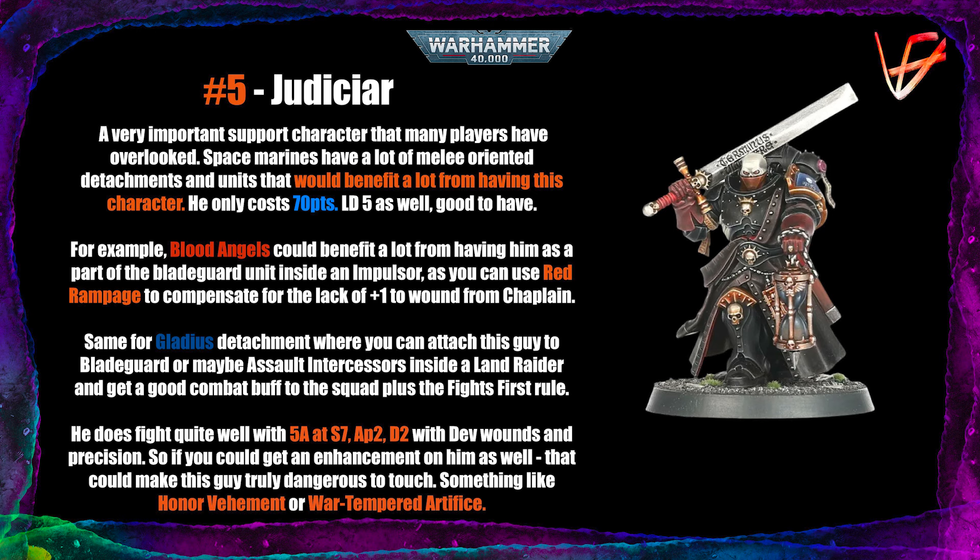But in the case of Blood Angels, where you can already get plus two to strength with the detachment ability and plus one attack, it's already helping you get damage across. You can also use the Red Rampage stratagem to get plus one to wound, Lethals, and Lethal Hits. You don't really have a problem with wounding anymore, so you'd rather have the defensive capabilities of fight first — and fight first on a reasonably durable melee unit is very painful and annoying for your opponent.